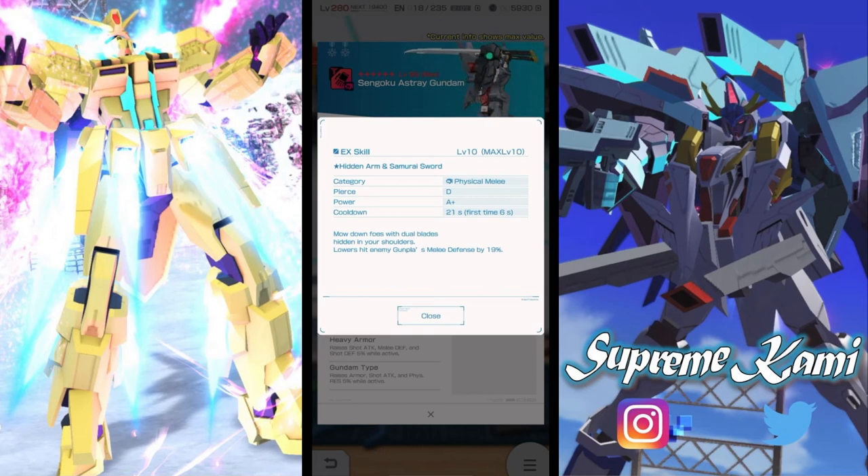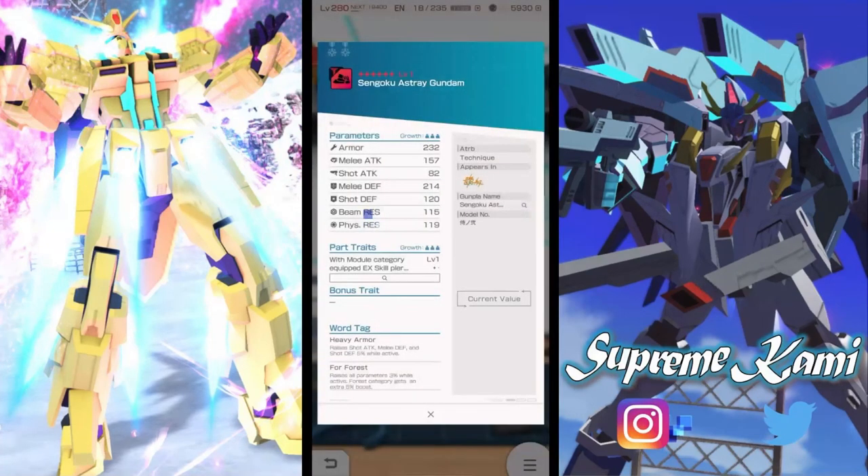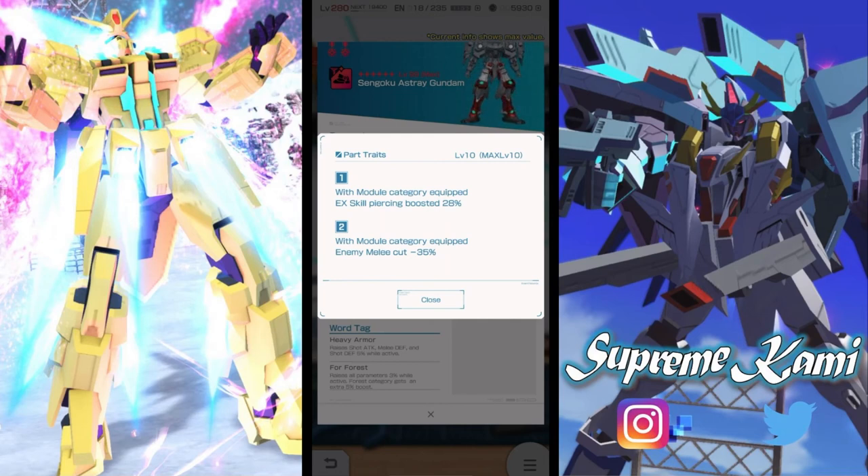The arm is a simple straightforward slash — after alteration it should hit a lot harder and comes with some additional effect. It does have a cut mechanic tied to melee weapon equipped in the module category, which can be a bit challenging. But it's a nice mix of EX skill piercing boosting and melee boosting, making it a great combo for challenge events.